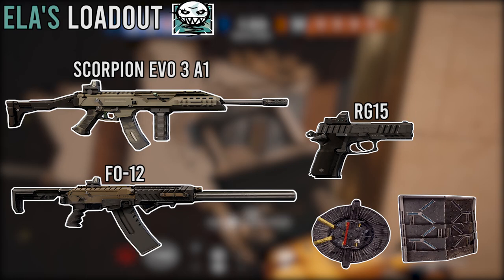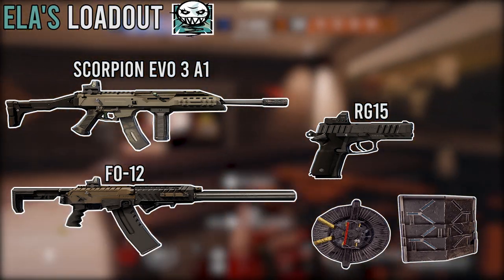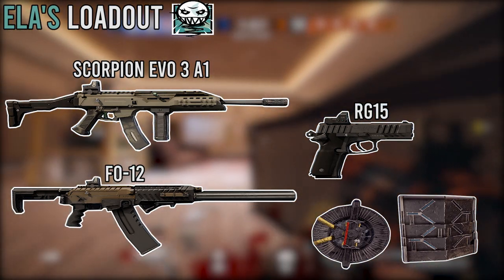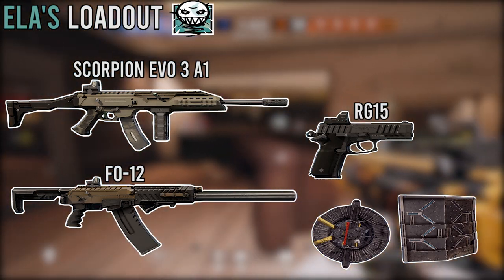You've got to remember that it's an SMG — it's not meant for those long-range fights. Try to get as close as possible, and when you do, that fire rate is going to rip through them. The main three things are to make sure that you get up close and personal with the Scorpion.